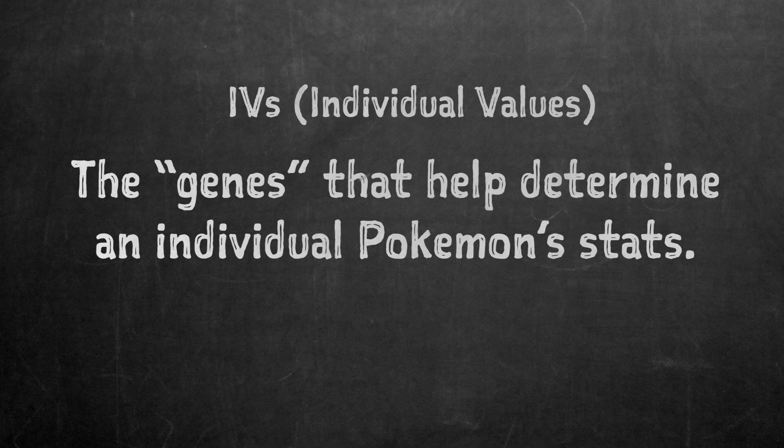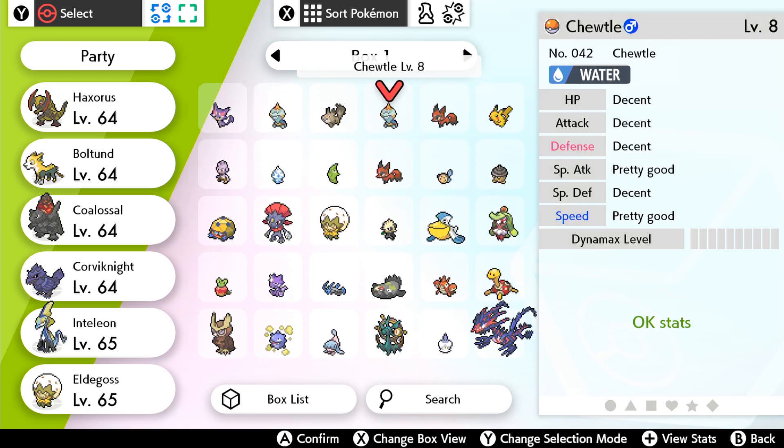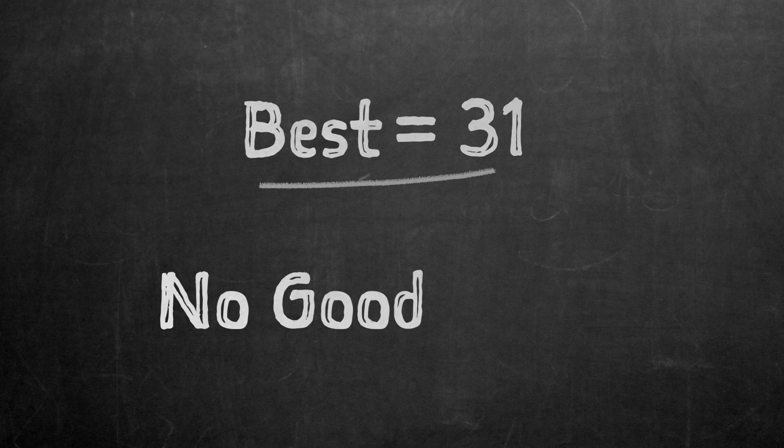IVs range from 0 to 31, but in-game you can see them represented with words if you've unlocked the Judge function in the Pokémon box. To do that, you have to beat the game and then get six wins in the Battle Tower. If it says 'best,' that means it's a perfect 31. If it says 'no good,' that's a flat 0.